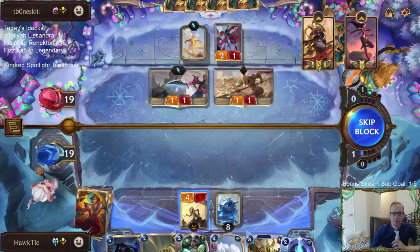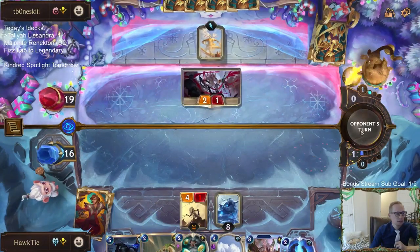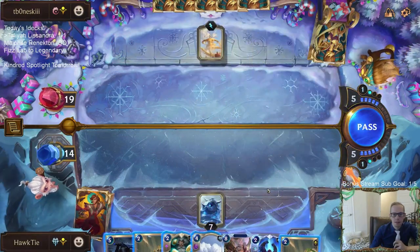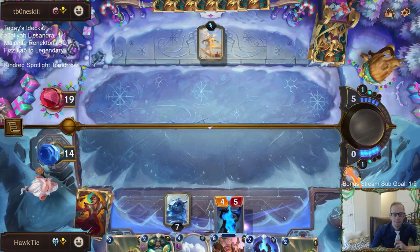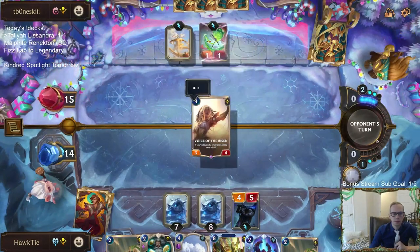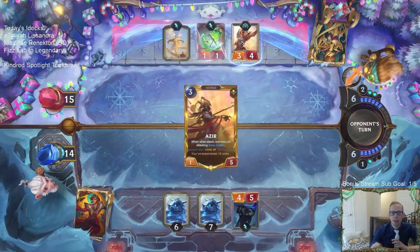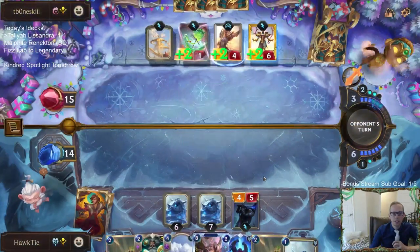This is going pretty well. We got some ribbon dances. I think I just get this in play — yeah, just get another Frozen Thrall going. So if you've leveled a champion — okay, the leveled champion does not need to be in play, it's just if you've leveled a champion at all, then your allies have plus two, plus zero. This card is easier to hush than the other five mana card. They top-decked another Azir.